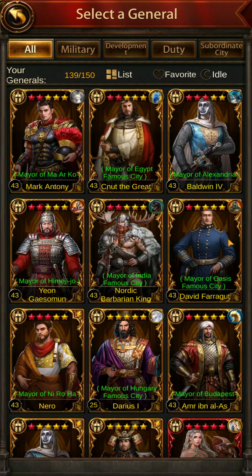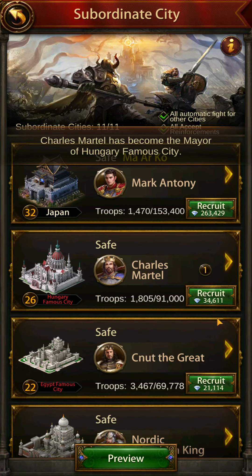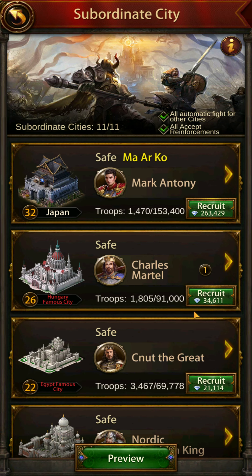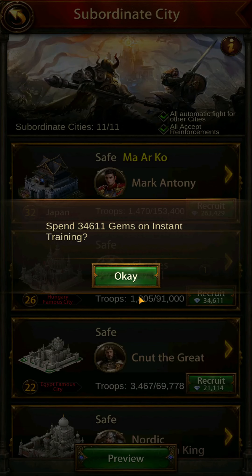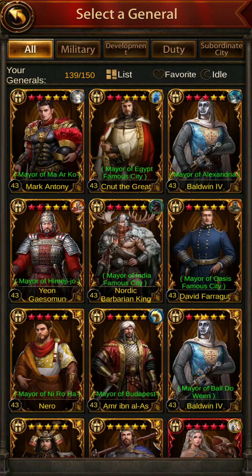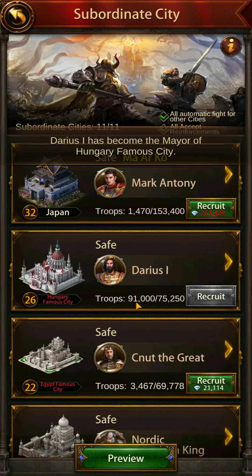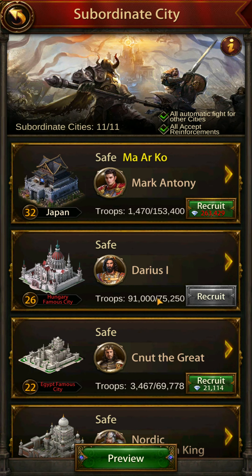Now I'm going to conscript the troops — hit okay — using 34,000 gems instead of over 60,000 it was before. You've got 91,000 troops now. You can flip the general back out and put your original general back in. It may show over capacity depending on whether your original general had the capacity skill book, but that's okay.